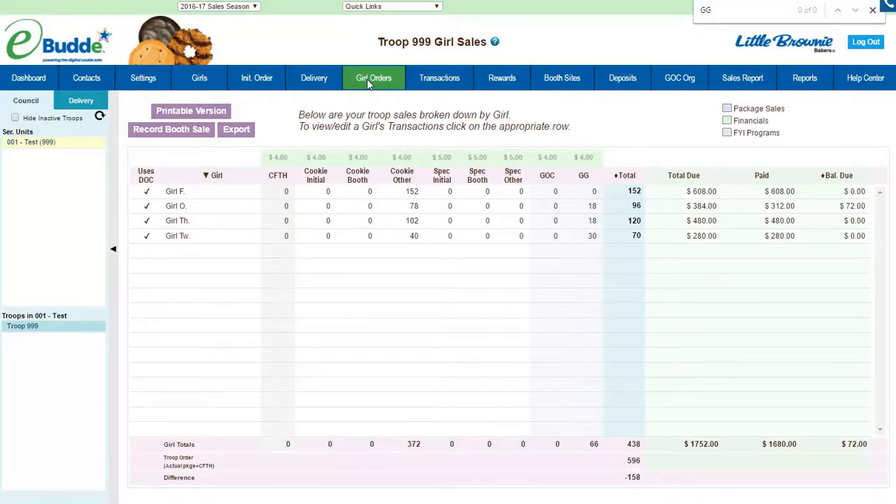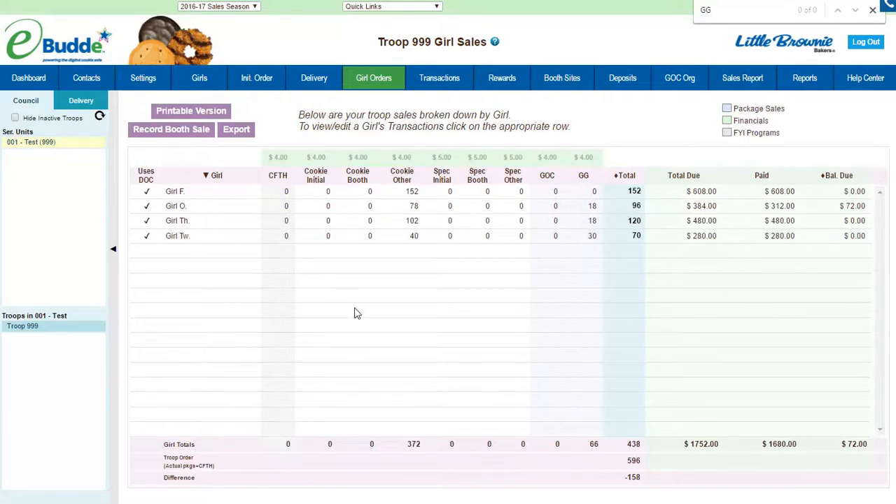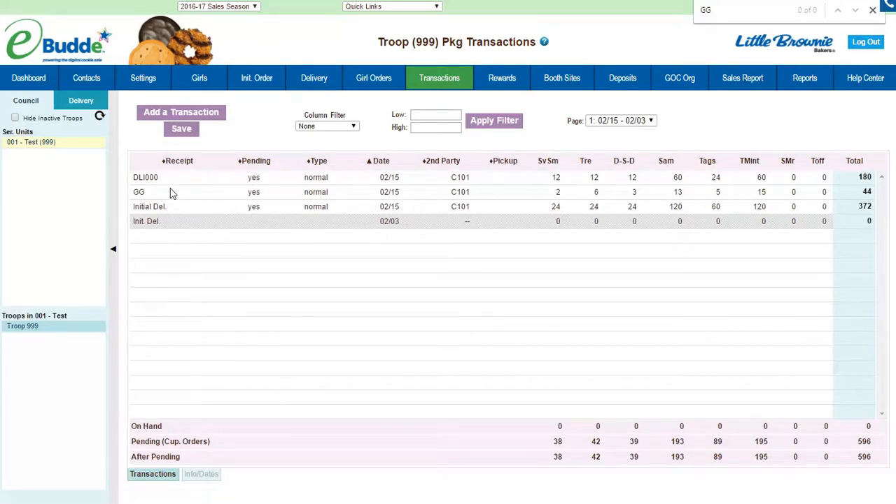Whether or not you need to go and get an order filled from a transaction and pick up from the cupboards is really dependent on your troop and whether you ordered enough for the Goal Getter sale. A lot of times troops are surprised at how many more boxes girls sold and do have to make a run to the cookie cupboard. I highly recommend not doing boxes and not doing two orders if you don't have to — round up and put it all into one big order. Hopefully that helps you all out — give us a call or an email if you have any questions, thanks.